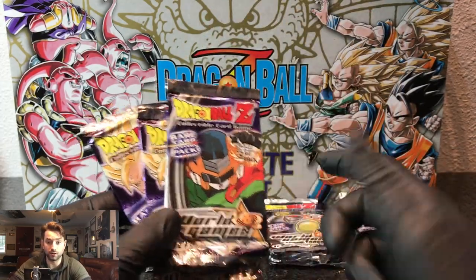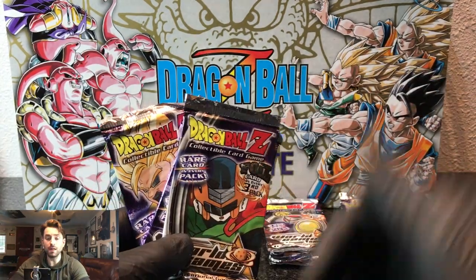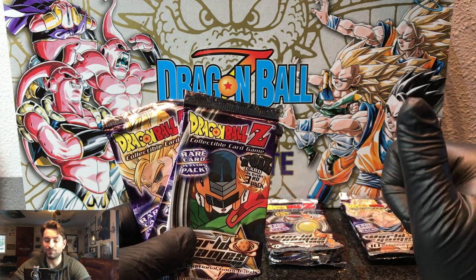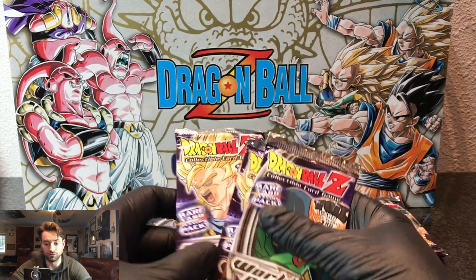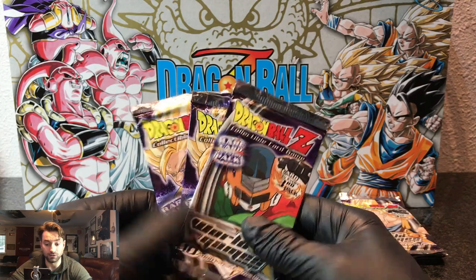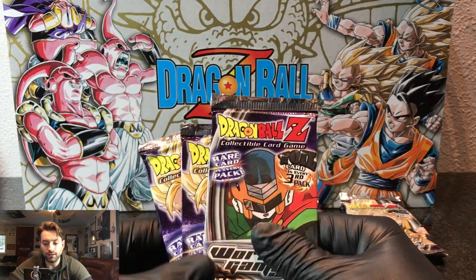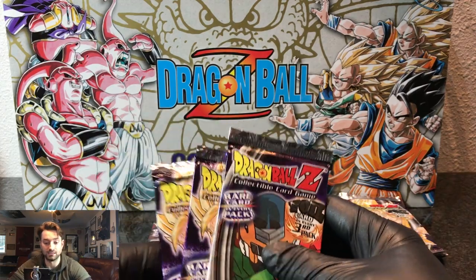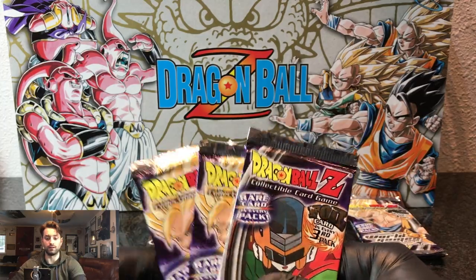I don't remember ever really opening too much of this set when I was a kid, but hopefully we get some really cool stuff. I enjoy the World Game Saga because that's what leads up to the Majin Buu Saga, the Fat Buu Saga. These packs should have the Saiyaman Saga from DBZ, the World Tournament Saga — right before the Babidi Saga — and obviously the Majin Buu Saga. I need to be better about looking into what's in these sets and what's valuable, but I think as time goes on I'll be much more comfortable doing that.